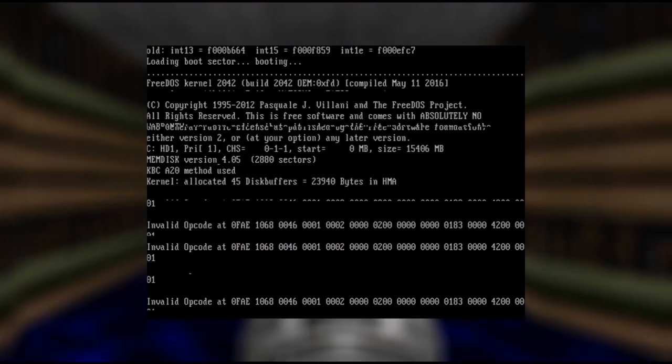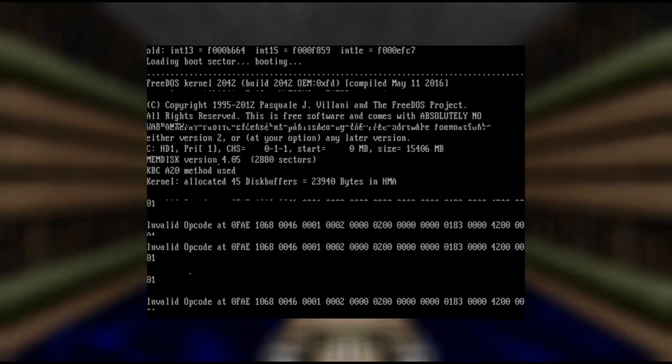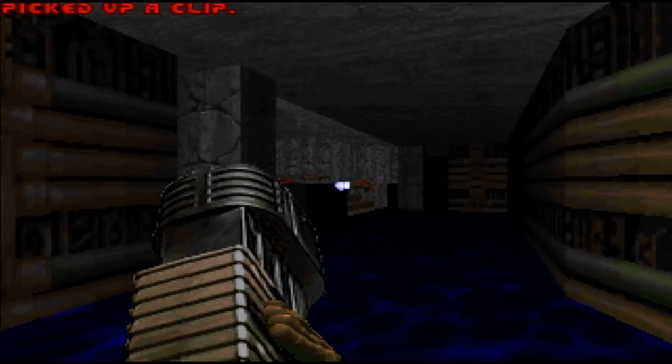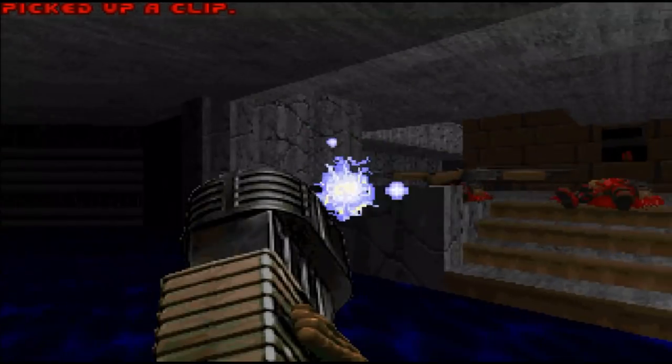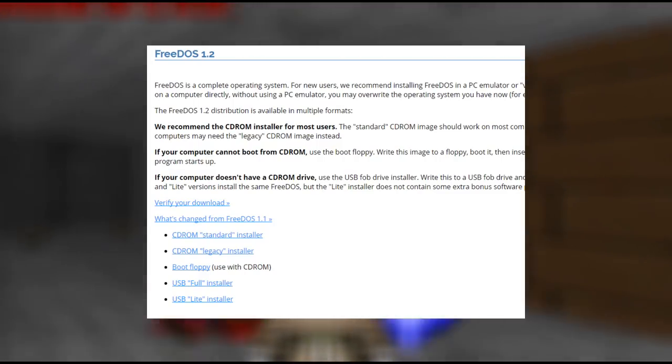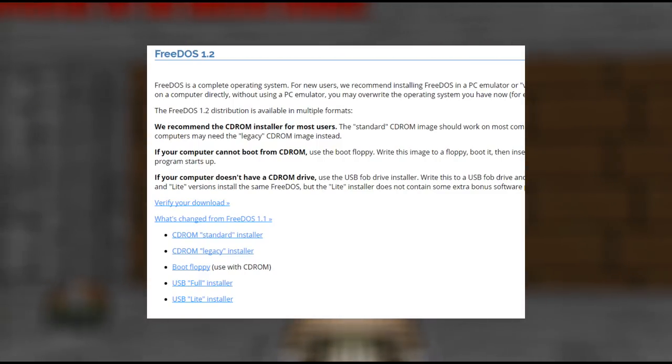I did run into this issue on a Socket 7 machine with an ASUS motherboard. However, a newer SuperSocket 7 PC with an iWheel board worked just fine with the standard version. There are also downloads for the good old floppy disk, and on newer machines you can install FreeDOS from USB.